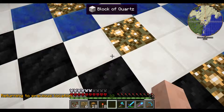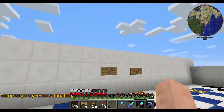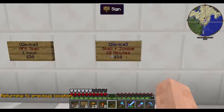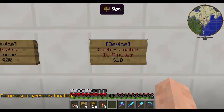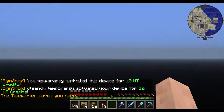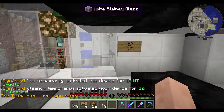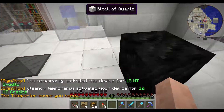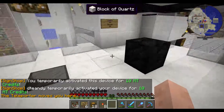We'll go back here and I'll go ahead and use this sign. This will teleport me to the skeleton and zombie farm, and I'll stay there for 10 minutes before I get warped away. There you can see the device activated — it gave me money, it's my sign so I saw it twice — and I appeared on this block right here.